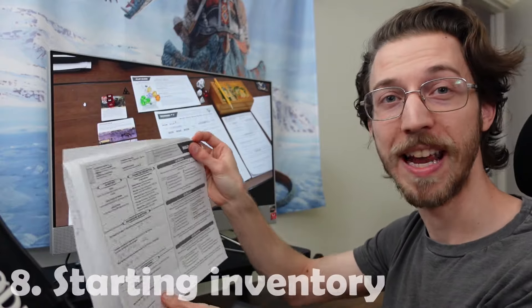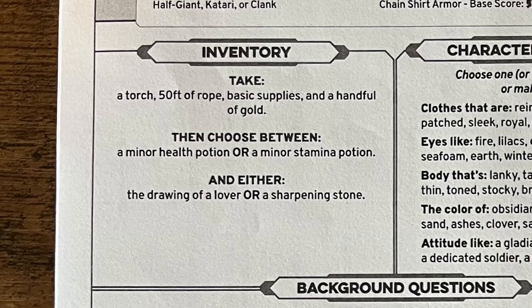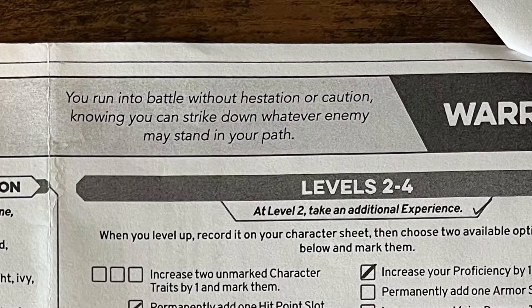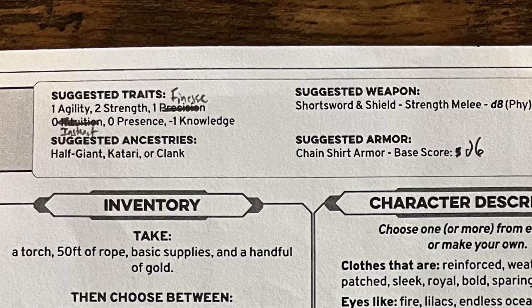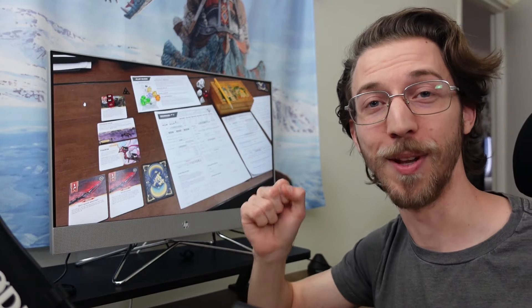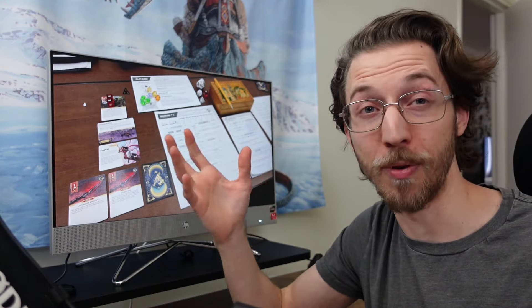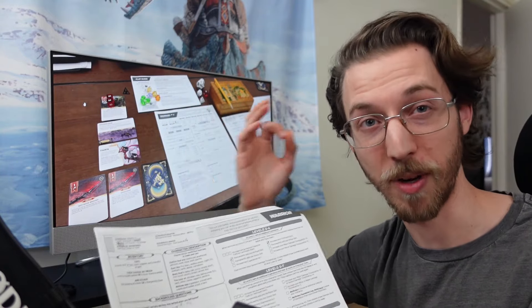Step eight, starting inventory, is also spelled out on your class-specific character sheet, telling you a few items that you can take automatically and a few items that you choose from. This is also a great time to point out that each sheet gave a brief description of the class, as well as suggested stats, ancestries, weapons, and armor for your class. So even though we're like eight steps deep into building a relatively complex RPG character with a lot of new terms flying around, I think Daggerheart does a pretty great job of guiding new players through filling out this character sheet, at least compared to other big fantasy RPGs with highly customizable characters.